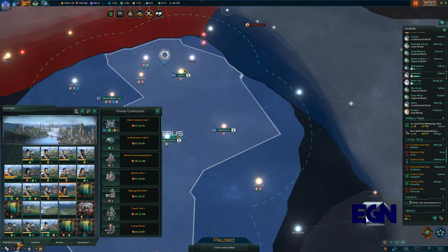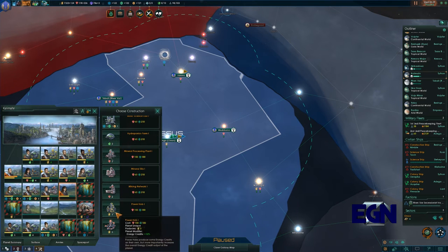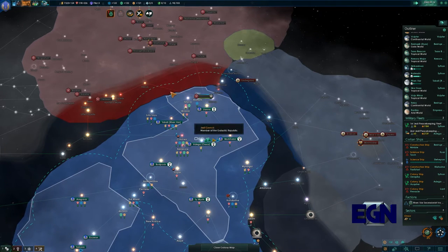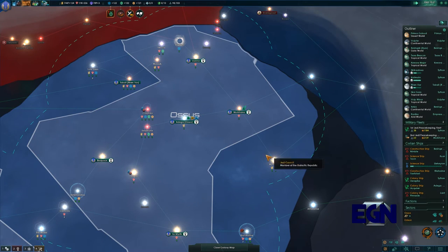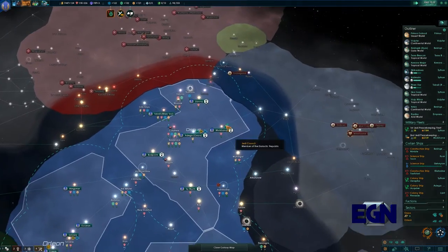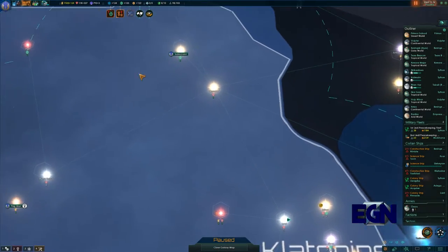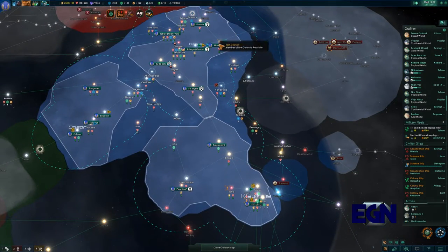Let's have a quick check of this planet - it's not got much energy credits so I'm going to get a power plant, or maybe a power hub. We've had to start trying to build up some armies; we didn't have any originally and now we're probably going to pay the price for not having any armies.